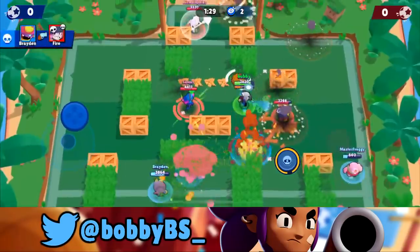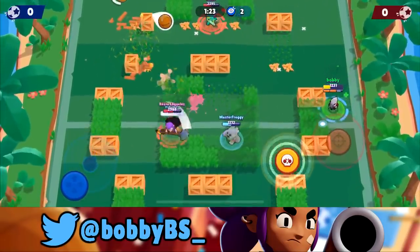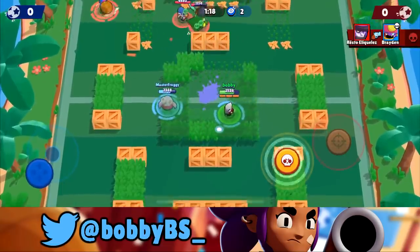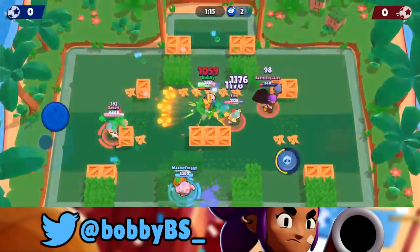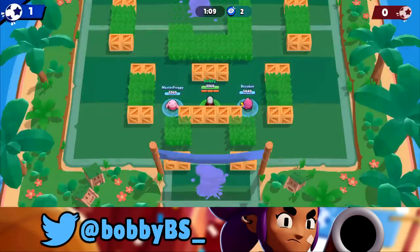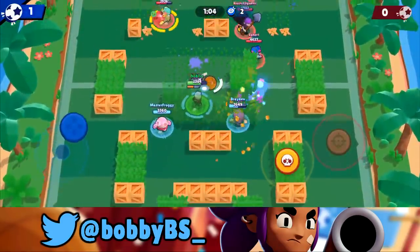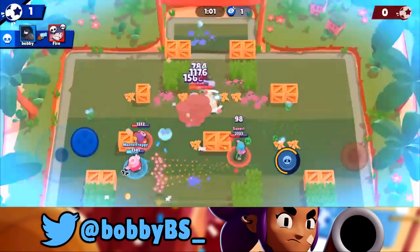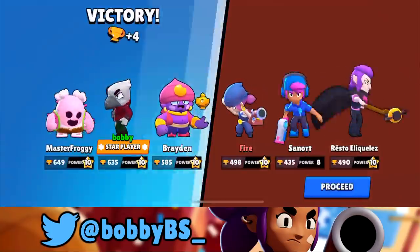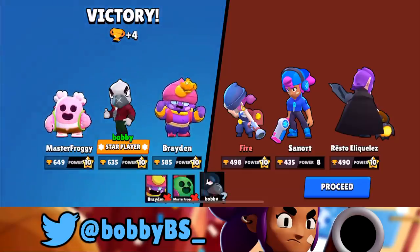Good pull by Brayden and we're probably going to be able to shoot that one in. We avoid the bats, tag the Mortis, and jump right on the ball — we landed directly on the Penny. Master Froggy is going to super it in — great goal there. We didn't do a lot of damage after the jump so we're super close to our super. We pick it up, do the Crow jump and get that goal. Four straight wins, star player — let's keep going and go six and zero with Crow.